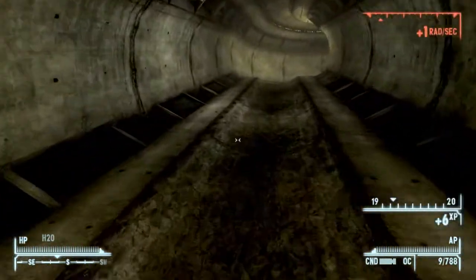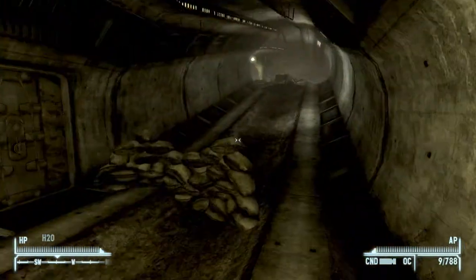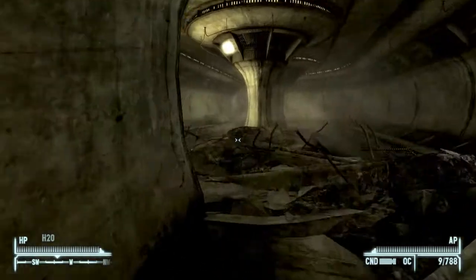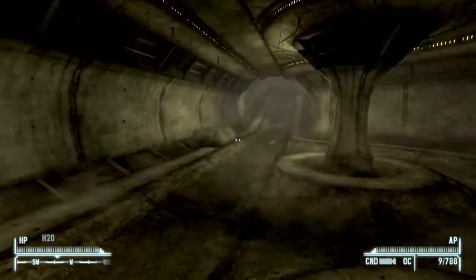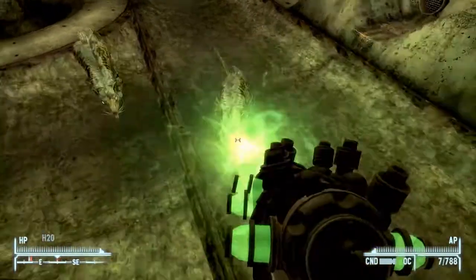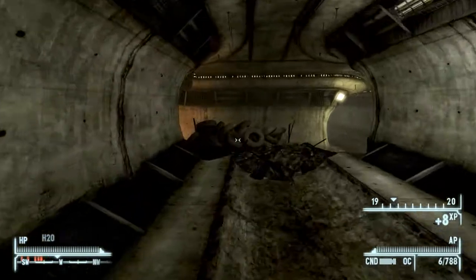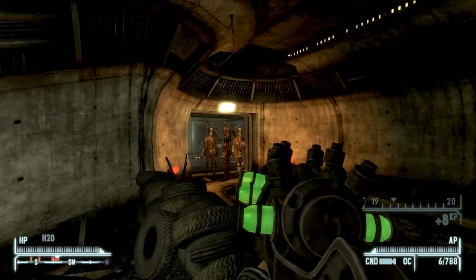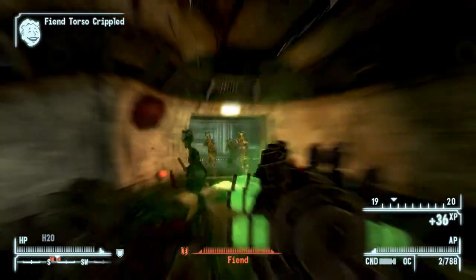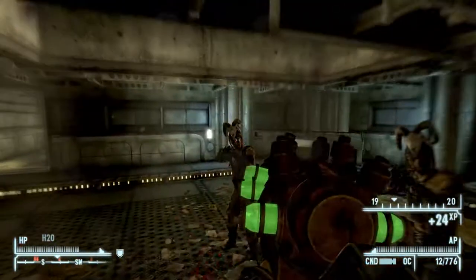You'll come across more enemies along the way, you can kill them if you want, just let your companions maul them. You want to keep heading straight and follow the sewers until you reach a bunch of fiends. When you've reached the fiends you know you're pretty much there. Up here you should be able to see the fiends.